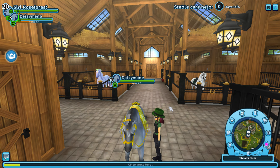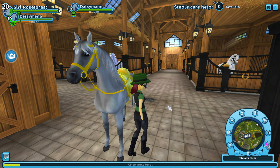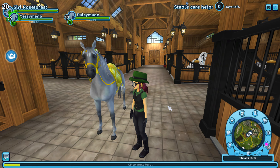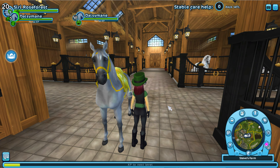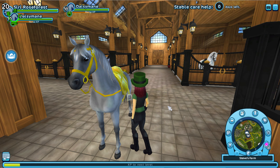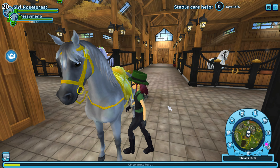So this is my first horse, Daisy Mane. She's a gray Arabian. The reason I named her Daisy Mane is because she really looks good in yellow. I thought there was a glitch with her eyes for a second, but her eyes are okay. That's my horse — I'm turning her currently.